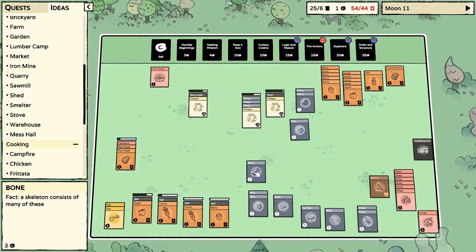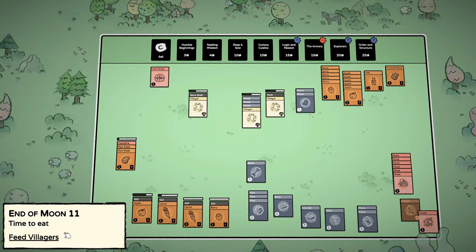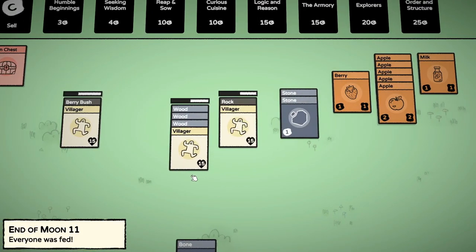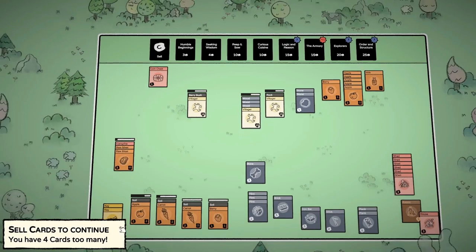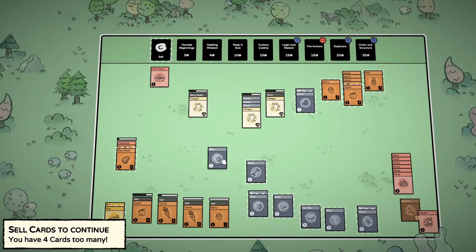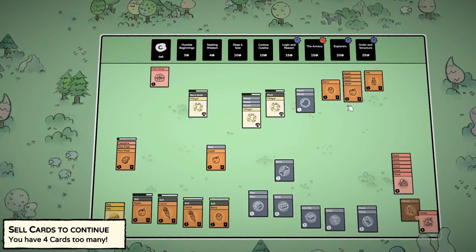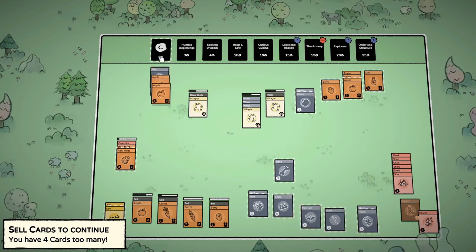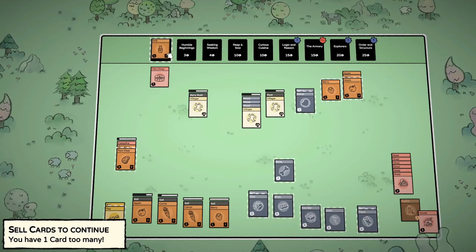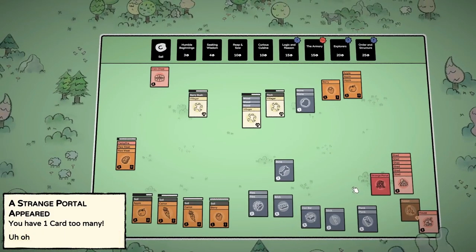What do I do with the bone? Skeleton consists of many of these — thank you for that fact. Time to feed — we're probably way over. I have this milk sitting here too, screw it we'll sell it. The strange portal has arrived — now this is how we get to the dark forest!